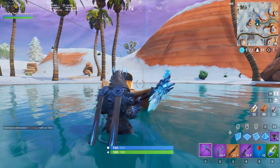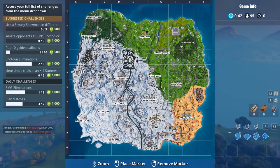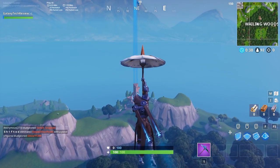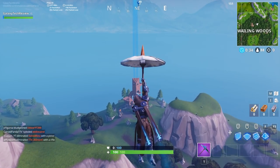Moving on to balloon location number two, it's going to be above Wailing Woods at this little shack in J2. You can see that up here — you're going to land on top of this tower and this will get you balloon number two.